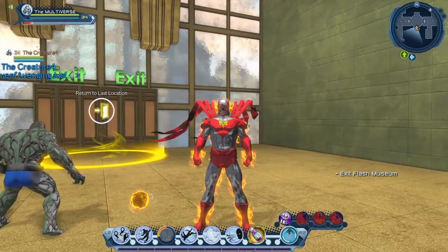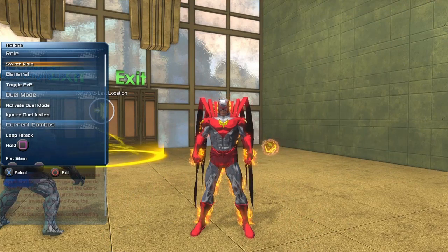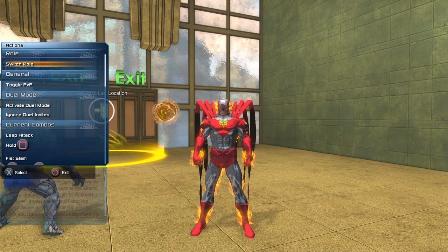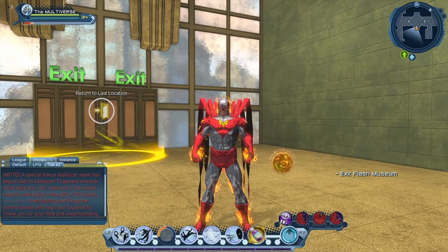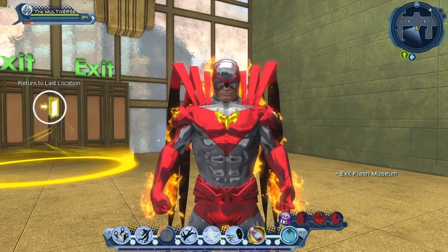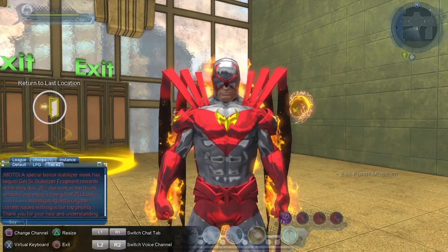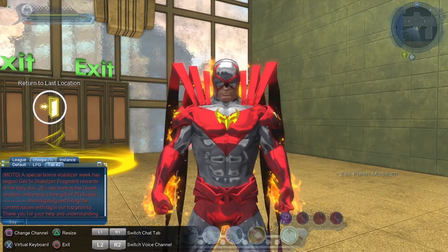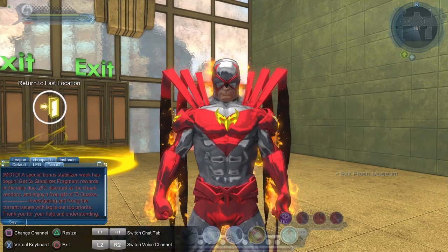So you have to go up with the D-pad — on PC I have no idea what key it is, but you have to go up with the keypad and then choose your loot, and you'll be able to choose your extra Stabilizers for today. So starting today for the next week, we will get 5 times the Stabilizers, we will get a 20% discount on the Quarks Vendor and on the Booster Gold Vendor, and one time we will get 75 Quarks completely for free.